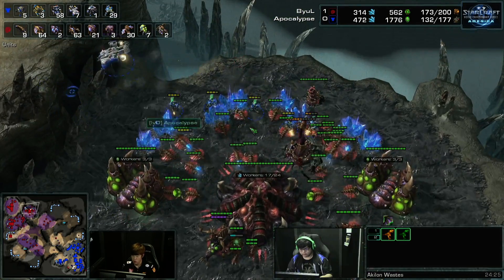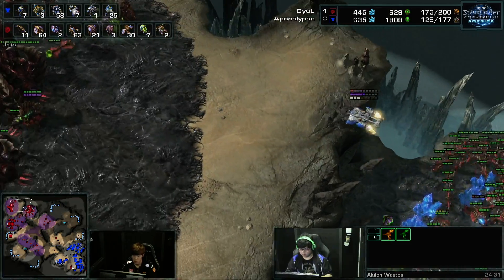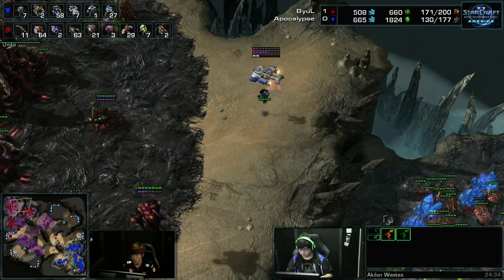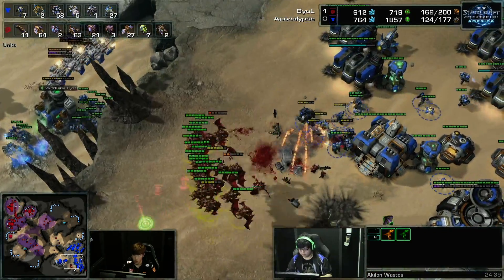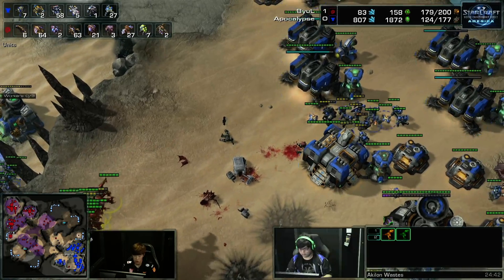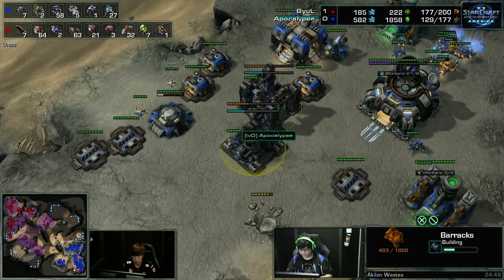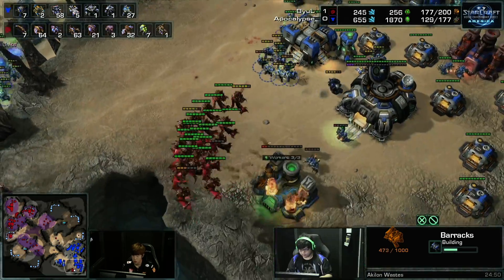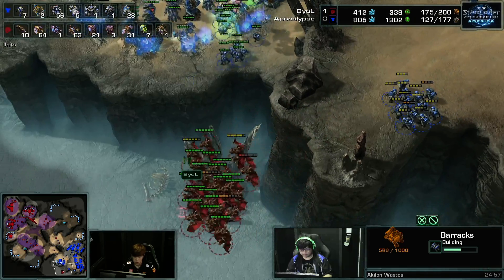There is a drop going down at the third base, though, and this is going to get shut down pretty easily — there's just too many Zerglings. Apocalypse — his main's getting torn apart. This gets from bad to worse: the Medivac being taken out. Apocalypse is now in a situation where he has no Starport and no way to heal his Marines.